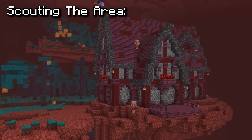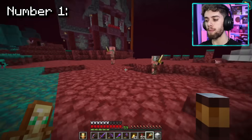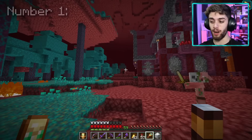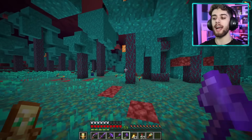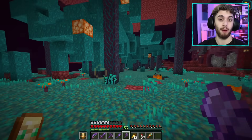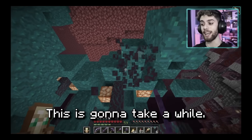I hopped on the roof of the building and began scouting out the area. I discovered two things: number one, I probably built this house in the worst place possible, because over here it's all lava and over here it's all forest. But if I do tear down some of these trees, we'll have a lot of space to work with. Let's start chopping — this is going to take a while.